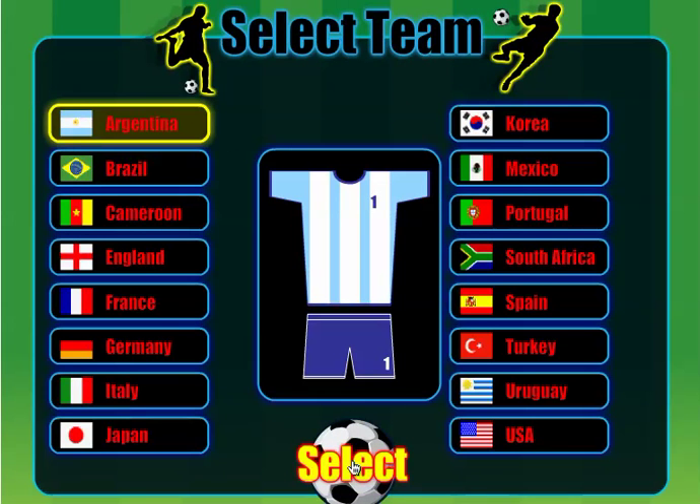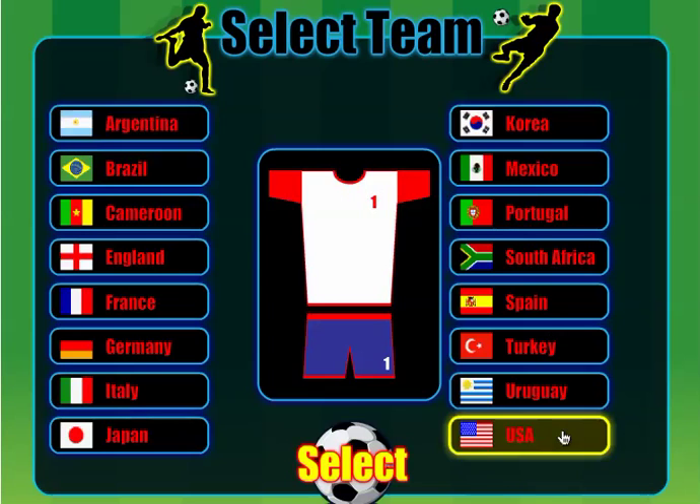Here's where you select your team. As you can see, there are 16 different teams you can select. I'm going to go with the USA. Once I click USA, I'm going to see where I match up in the tournament. So I click select.